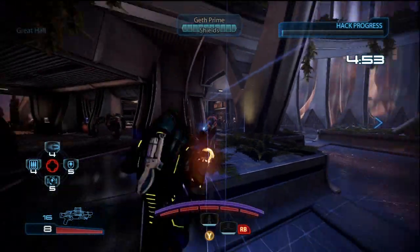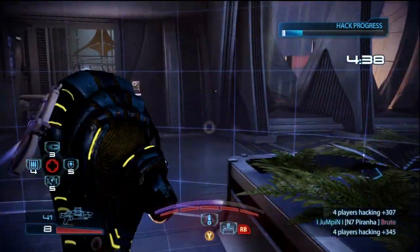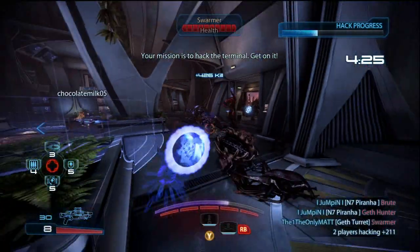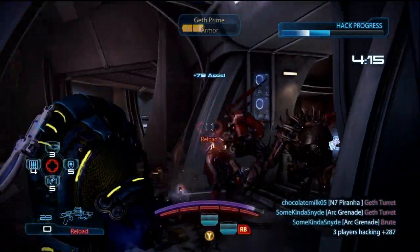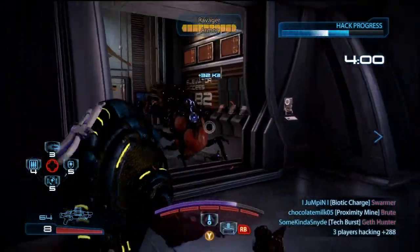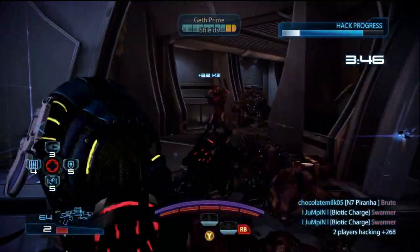This is the best example of the Krogan being an amazing tank right here. Some people might say, 'Why aren't you in the upload?' My role is not to be in the upload - my role is to stand right in front of all these enemies and try my hardest to get them to acknowledge me and shoot me so that my teammates in the upload can stay back and not be bothered. The middle upload on Goddess is probably one of the hardest in the game. I've had so much trouble with that upload on wave 10 gold.